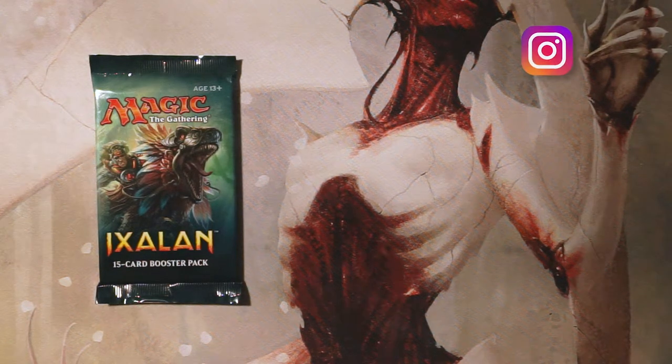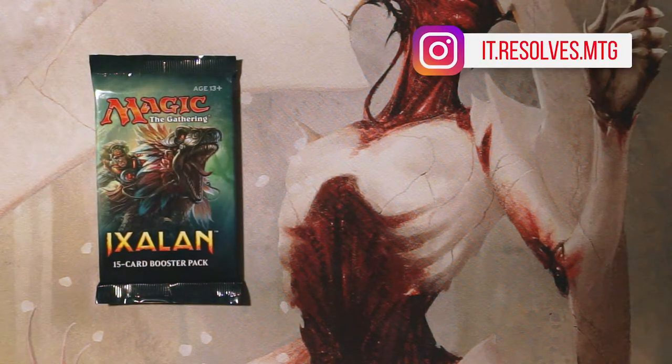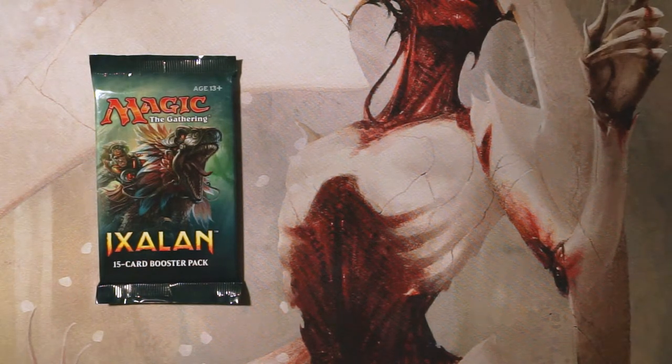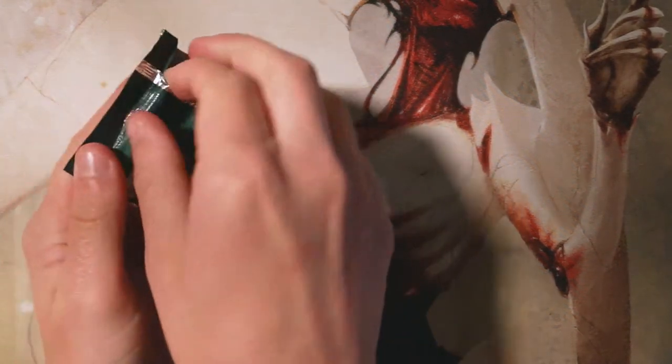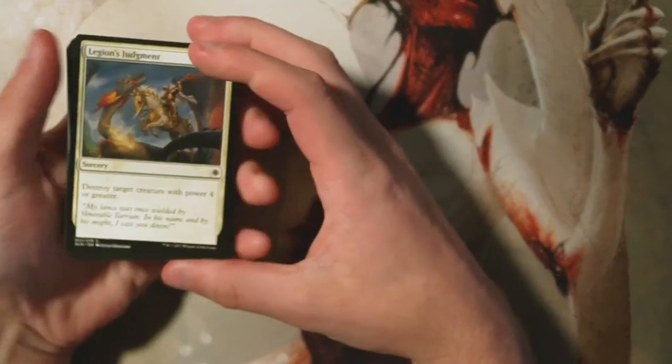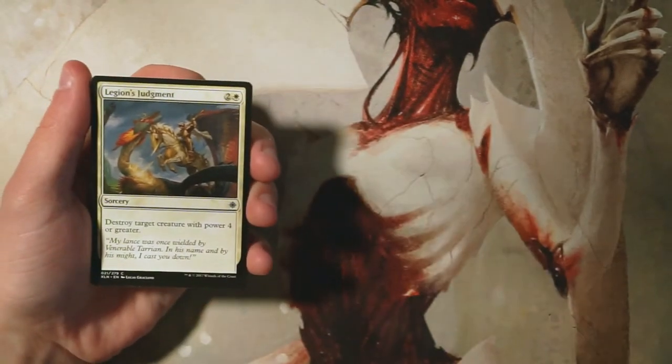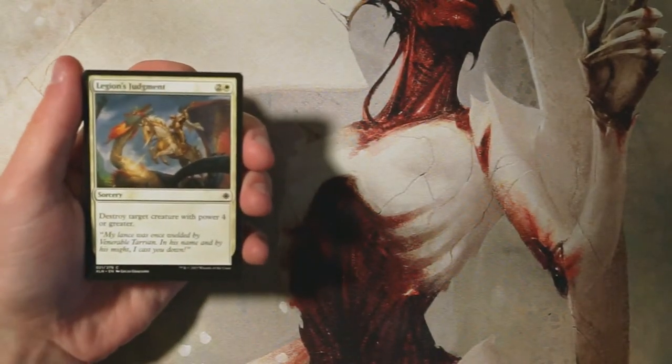What's up guys, and welcome to another episode of the Crack a Pack series. Today we're opening up a pack of Ixalan — obviously a relatively new set. I do want to mention before we get started, if I sound a little nasally or sick, it's just because of allergies — I'm in South Carolina and the pollen is extraordinarily high. We'll look at this from a pack one pick one perspective to figure out what our actual first-round draft pick would be.